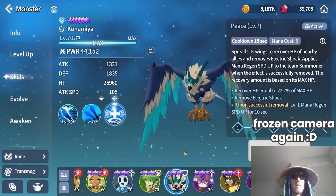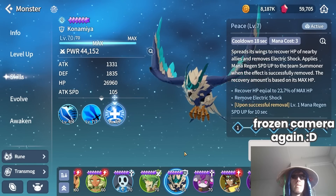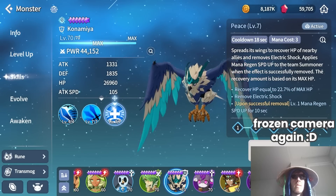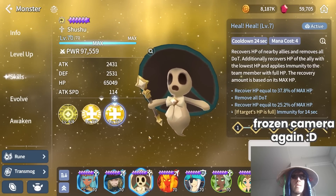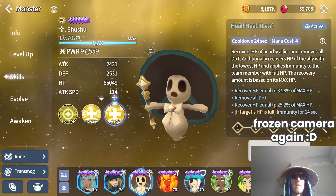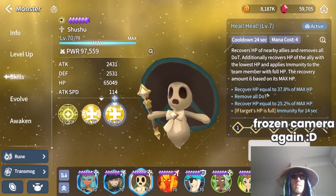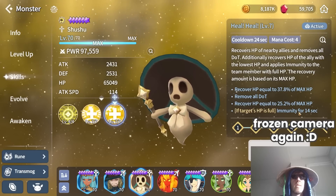A few other budget options won't be as good as the three I've mentioned because they do not cleanse heal block — you may need to wait it out until it disappears. First, Konamiya — everyone has it, the heal is pretty good, and it should be enough to cover you at the start. Another option is the light Shushu — her heal is usually a bit stronger overall, but she only cleanses damage over time, so she cannot cleanse heal block. However, you can apply immunity so you don't even receive the heal block from the boss, which is a decent alternative.